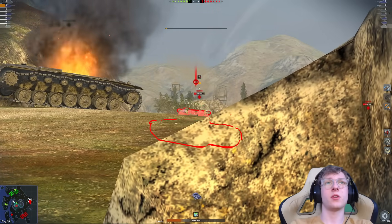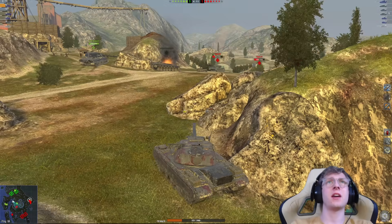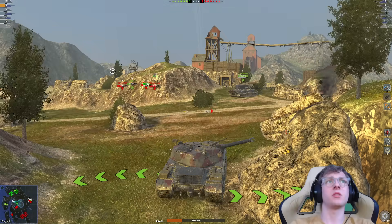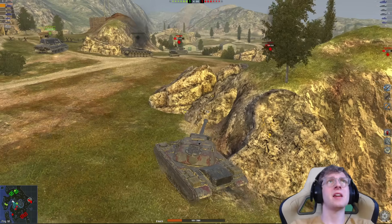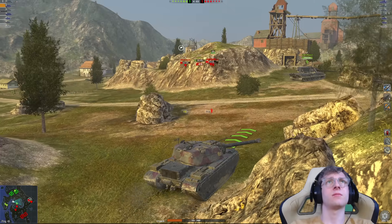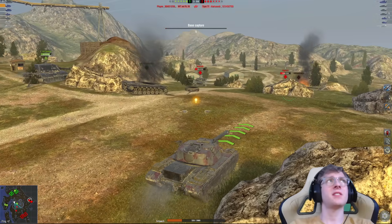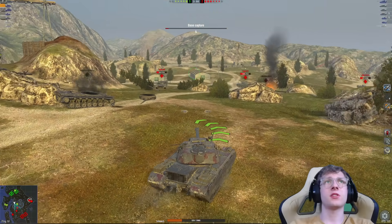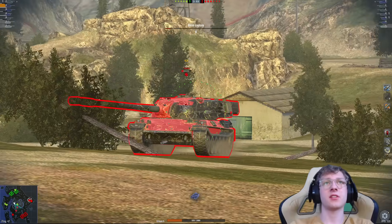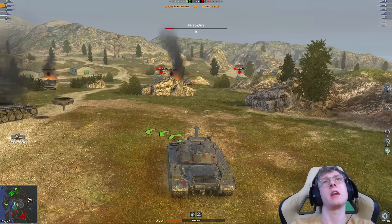The enemy Type is going to aim in on me — he does actually manage to pen me, but I don't really think it's that big of a deal. What would be great is if our E100 was able to make a play here. The enemy Waffen-Träger has moved, so I'm going to drive right over this ridge and finish off this player in the Type 68 — 494 damage and he is gone.